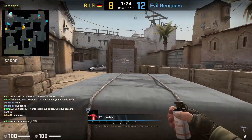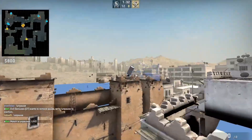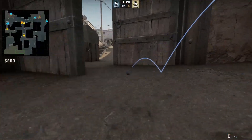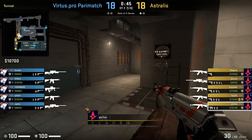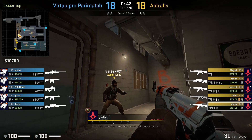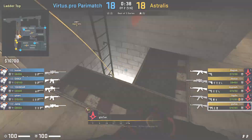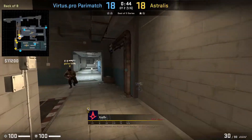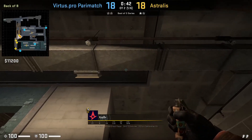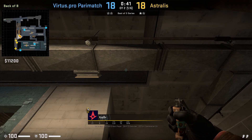Stan is going to smoke mid double doors from behind single, aims at this line, then jump throws. Glaive is going to shoot the windows as Zivtix throws his pop flash to mask the noise, and then Glaive follows up with another flash, drops with it, and kills a blind Sanji. Zivtix stands next to the wall next to the pipe, crouches, aims at this vent dot, then underhand throws as Glaive is popping the windows.